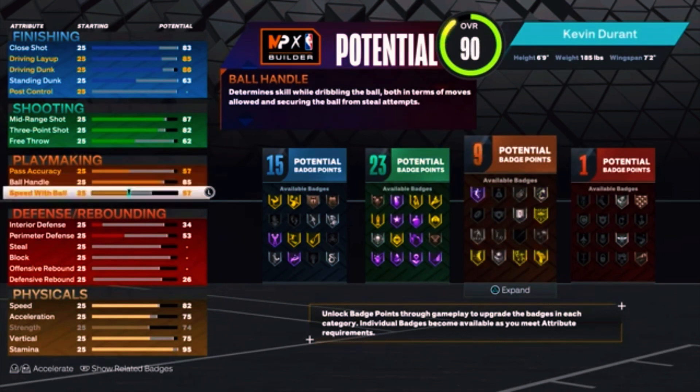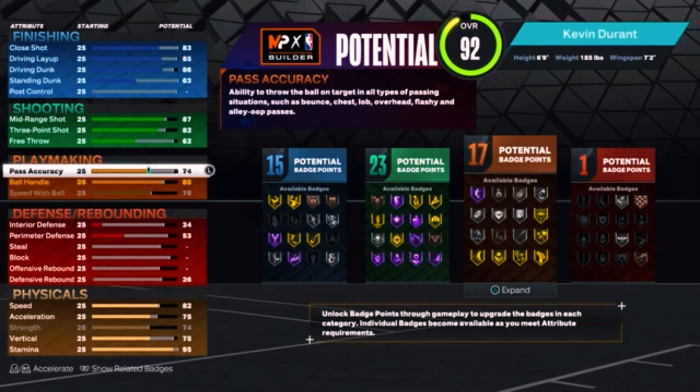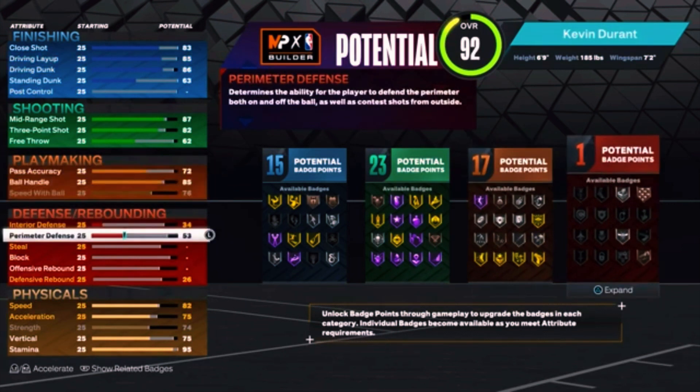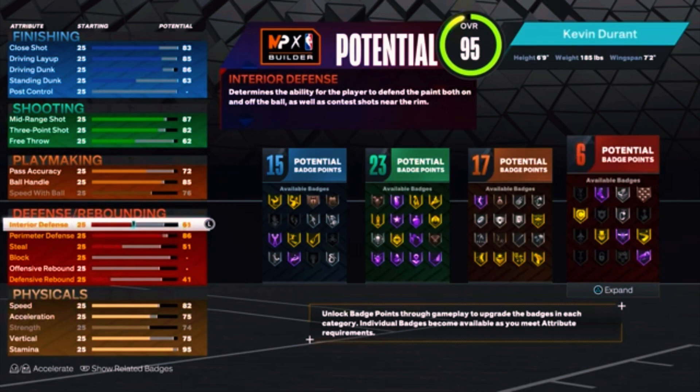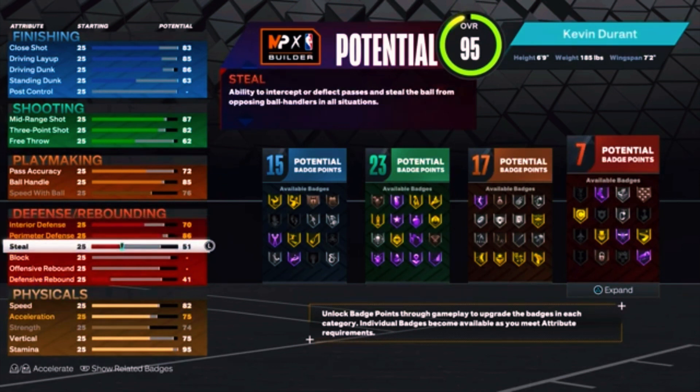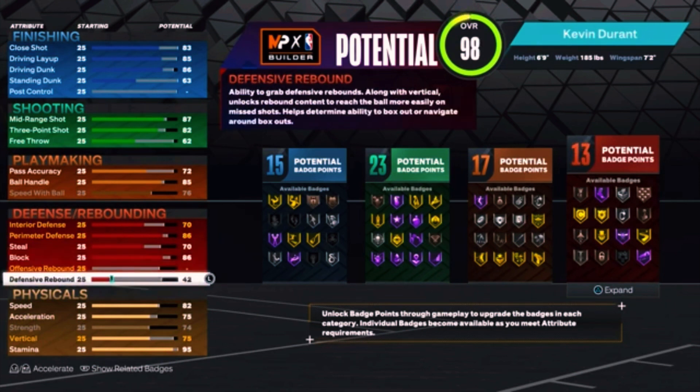For the playmaking, we put our ball handle up to an 85, we put our passing to a 76, and our pass accuracy we'll put up to around 71 or 72 — it doesn't really matter. For perimeter defense, we go 86 perimeter, we get that 70 interior defense, 70 steal, and also an 86 block.